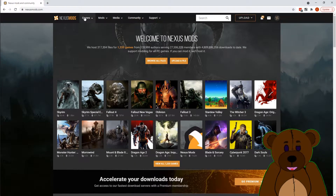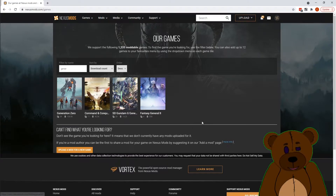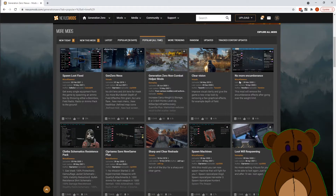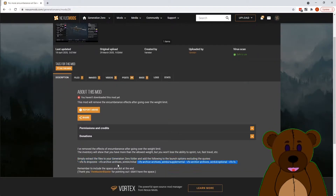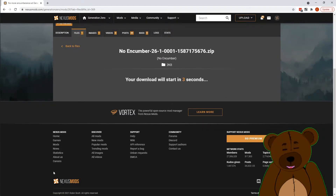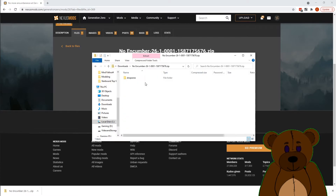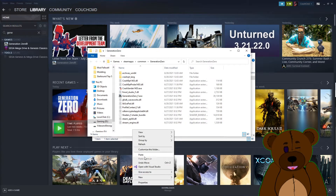Now it's time to go get our mod. We're going to go out to Nexus Forge, go to Games, and find Generation Zero. Go ahead and get the most popular of all time, and right here is No More Encumbrance. Let's go ahead and snag this mod. If you need that script it's going to be in the description — you can also get it off the bottom of any of these mods, they all have this location on it, because that is just how you mod Generation Zero. We're going to go ahead and manually download this.